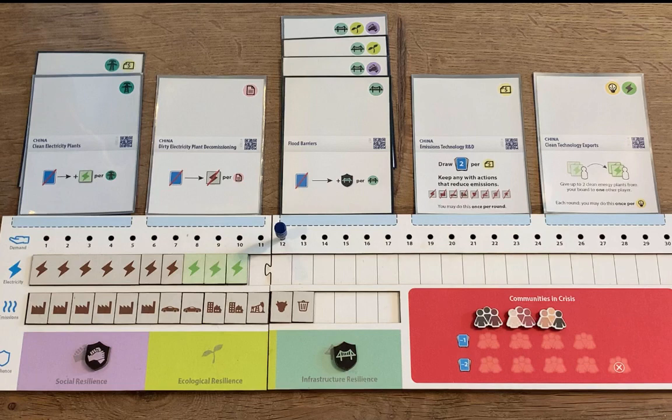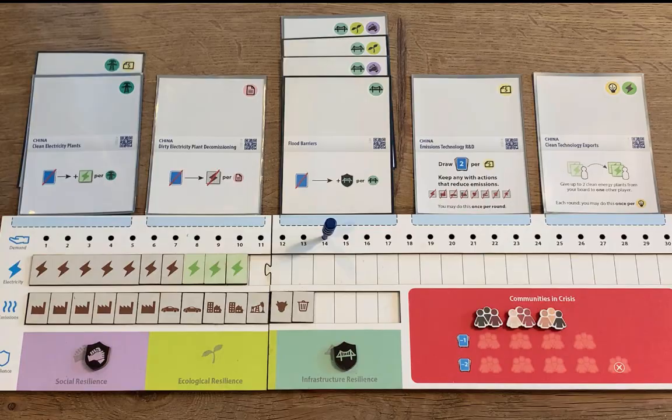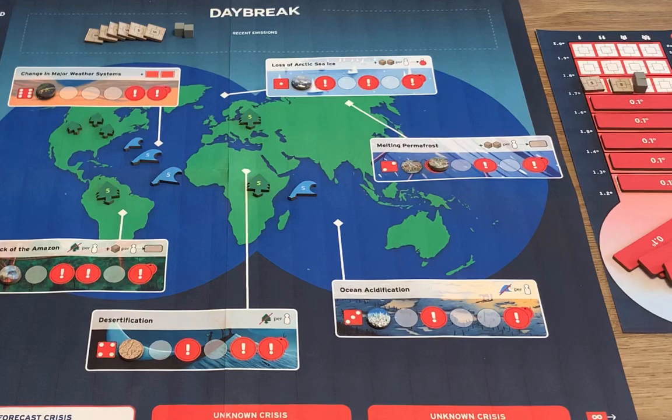Finally, you do the growth step. Here, every player increases their electricity demand. The US and Europe increase it by 1, China increases it by 2, and the majority world increases it by 3. You then advance the round marker, and you're ready to do it all again.